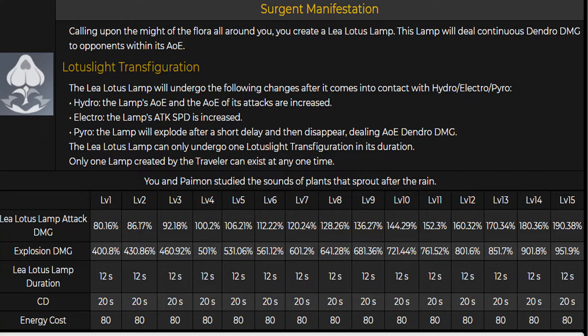So basically this is all about elemental reactions to boost the damage of this burst. Only one lamp can exist at one time. The attack damage is going to be around 145% at level 10. The explosion damage when coming into contact with pyro is going to be 721% at level 10, which is definitely going to be very good for elemental combos. The duration is 12 seconds, the cooldown is 20, and the energy cost is 80.